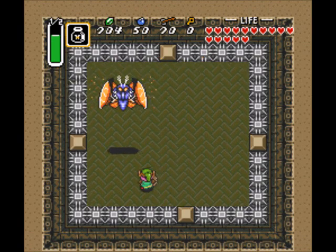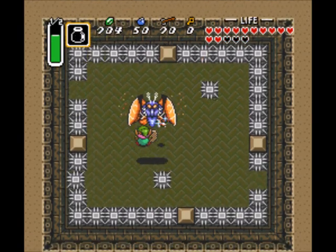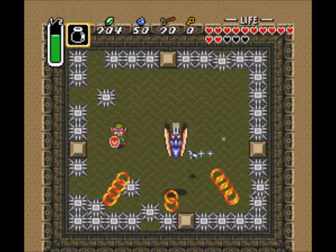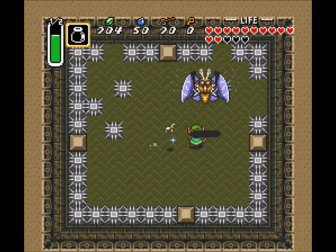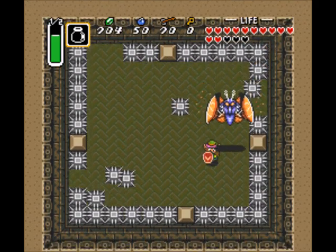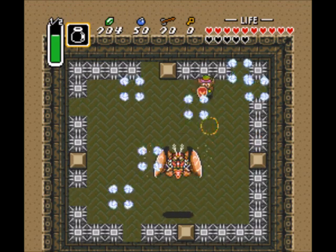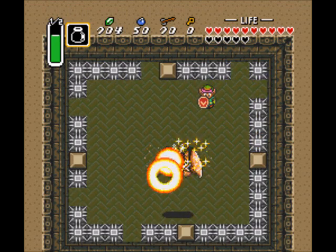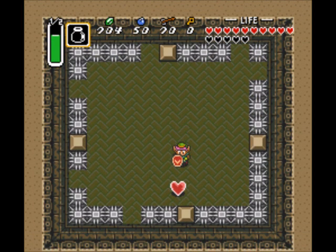First things first, I want to get as many cheap shots as I can with my sword beams. Let's release the hounds — or the bees! Bees do work on this boss. I'm gonna try and let the bees do most of the killing if I can, because the floor moves and that's kind of annoying.